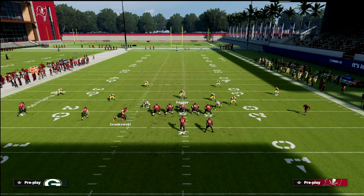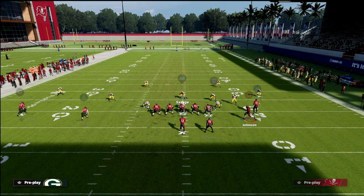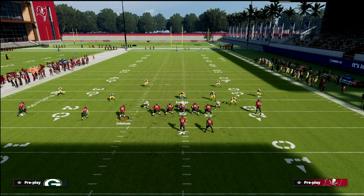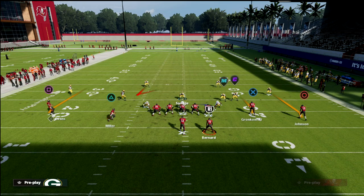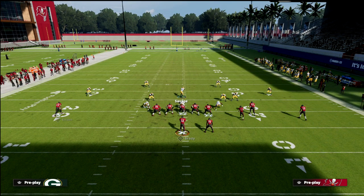If they motion from right to left, that creates what is considered a trips look — three wide receivers to the left with a solo receiver and a back. You'll see the same is true if I motion this guy, creating a tray wide flex type look. And if I motion Scottie Miller to the right, that creates not just a trips look to the right, but a three wide receiver look to the right with a running back — a quad set.